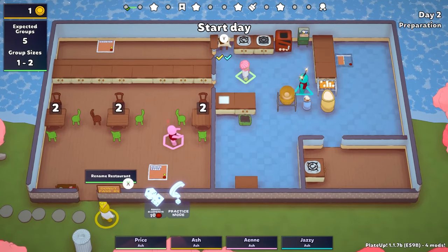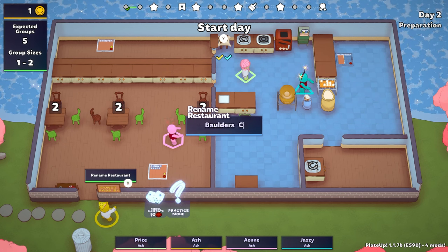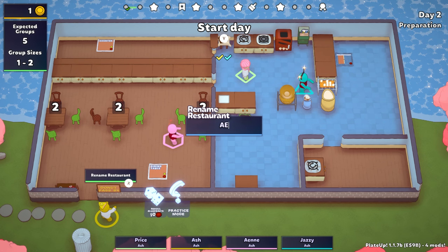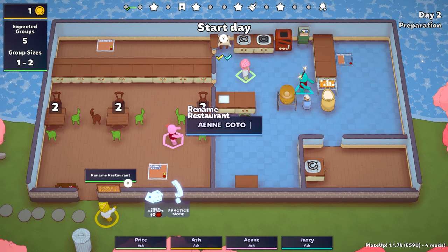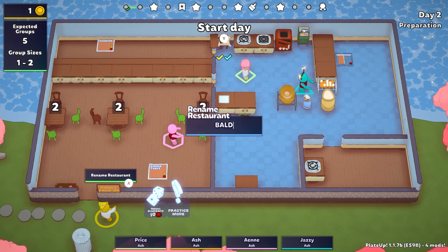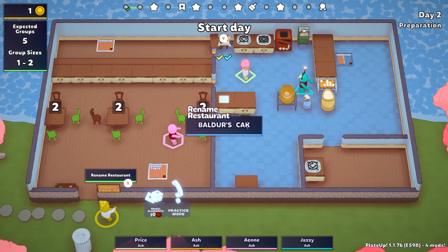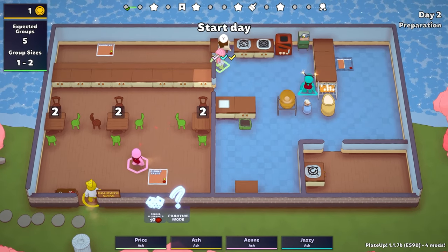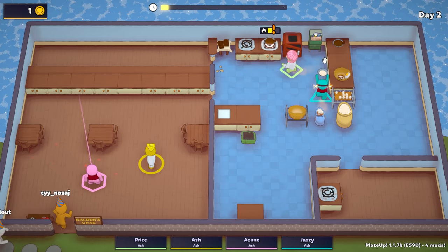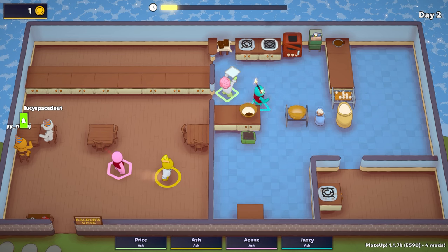Oh — change the name! Balder's Cake! You spelled it wrong — it's B-A-L-D-U-R, there's a U after the D. There you go, that's how you spell Balder's. Balder's Gate Cake — it's a fantasy place, in the Forgotten Realms. It's a city — that's where we're going, we're going to Balder's Cake.